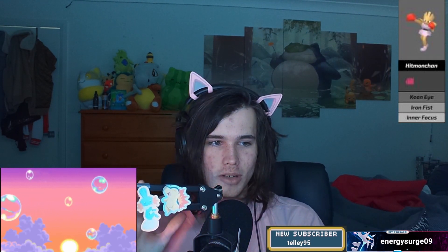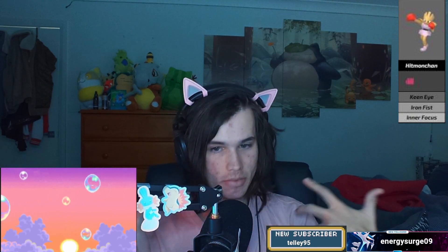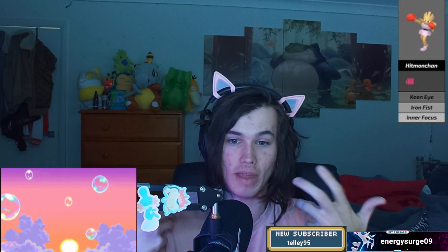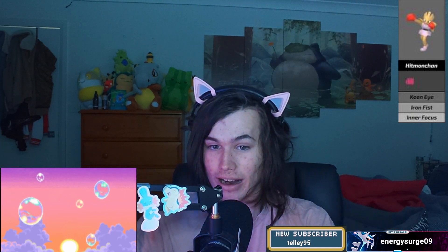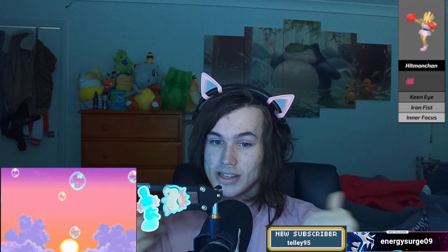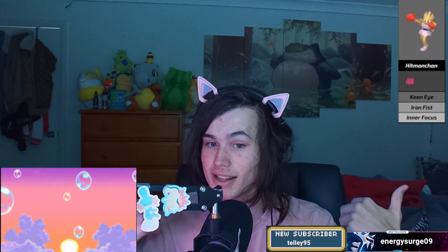The final team member, which I'm really excited to use, is Hitmonchan — Mr. Boxing Man himself. The idea with him is to use Iron Fist and then give him the punching moves. Having the ability to use Ice Punch, Thunder Punch, Fire Punch, and Mach Punch gives him very vast utility in terms of what he can do. Rapid Spin as well, so I no longer have to worry about entry hazards. This allows me to hit harder, hit faster, and overall I think he will be a great addition — especially since Dragon types could be very scary now that I've lost my Ice type, but now I have a Pokémon that can learn Ice Punch.